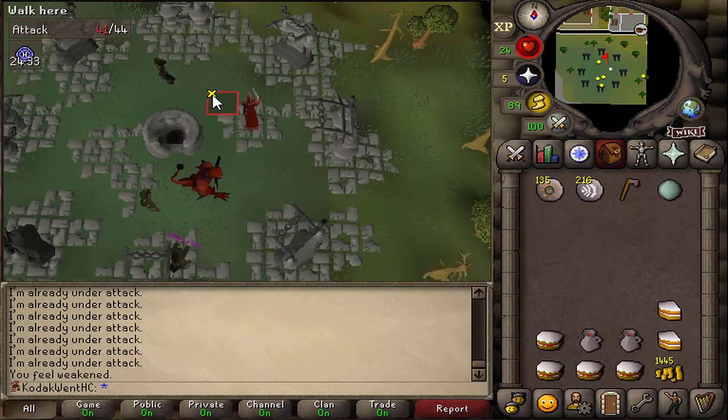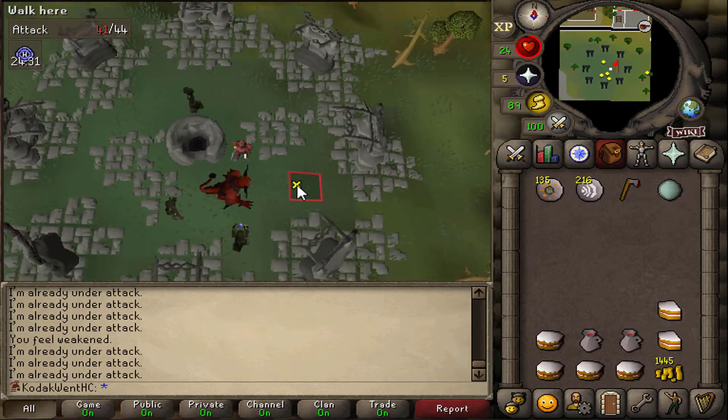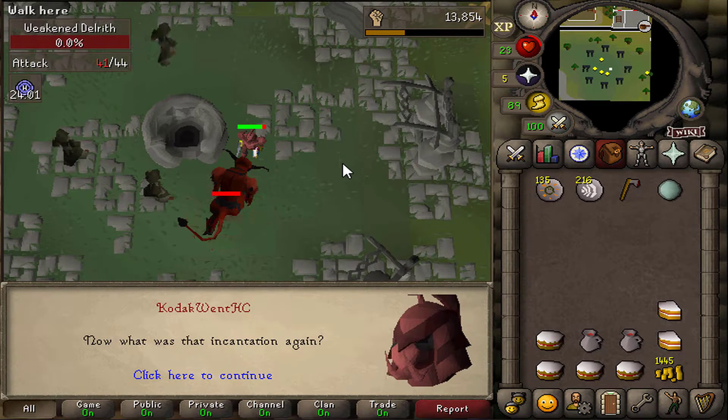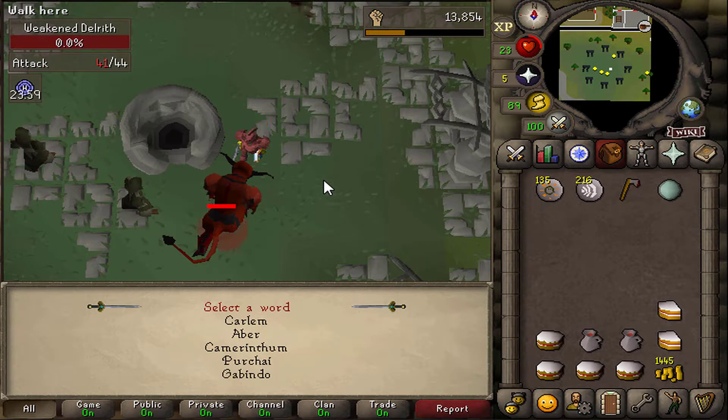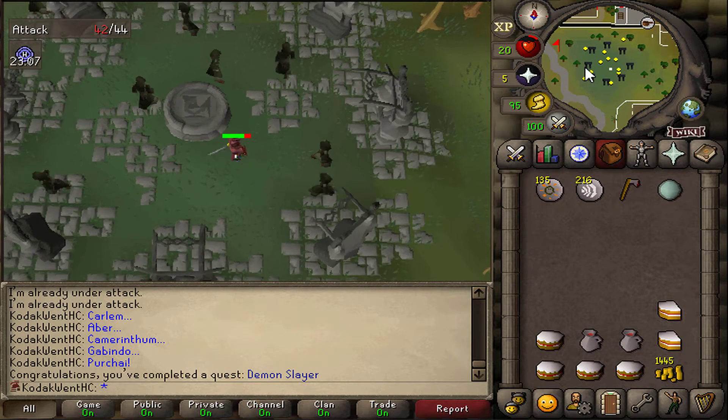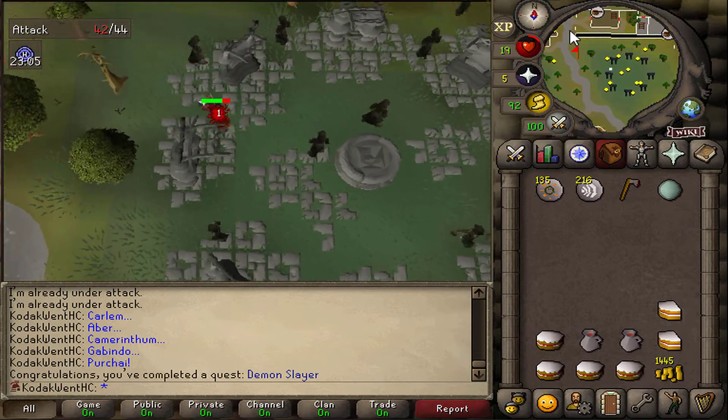Here is another big quest — Waterfall Quest — a ton more experience, up to 30 Strength and 44 ATK. I think I'm getting PTSD from my first death. This guy won't get off me. I one-hit that thing — that was a lot easier than killing the Dark Wizard. Quest complete. Now if I just don't die to a Dark Wizard, I think I'm good.